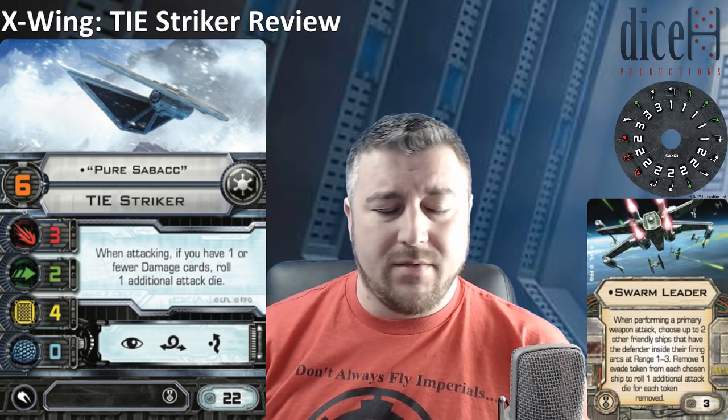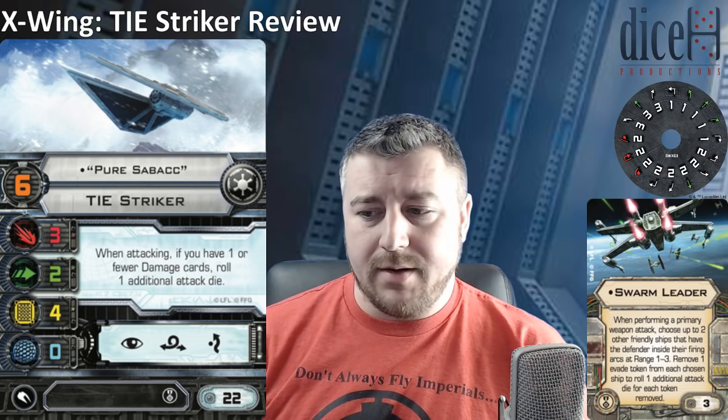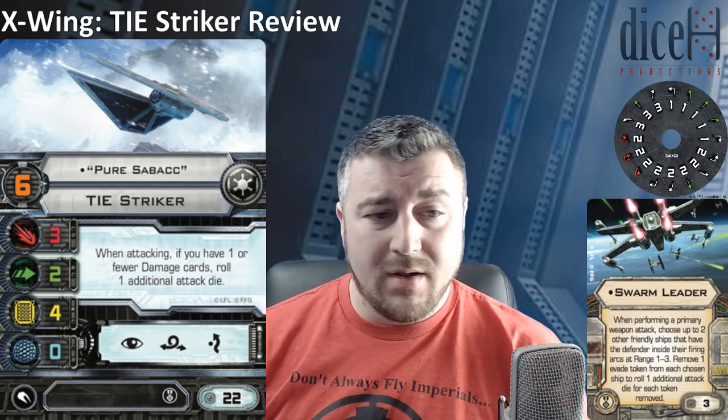And that's just looking at Swarm Leader from the Imperial side. It can go on other stuff too — like stealing evades off A-wings, or Tycho flying with it, something silly like that. There are lots of things you can do to make Swarm Leader work. I'm also looking forward to seeing it on some Scum swarms — Manaroo can be passing target locks and focus to a ship like Fenn Rau, who normally rolls 4 attack dice, potentially bumping him up to 5, 6, or 7 dice with Manaroo passing all the tokens. Really strong potential to wreck people with this.